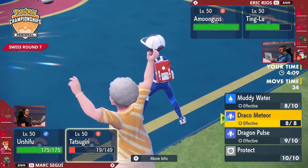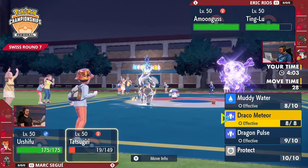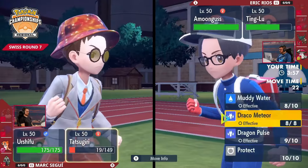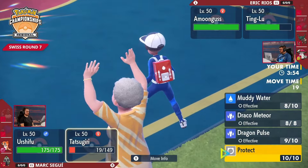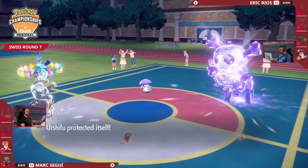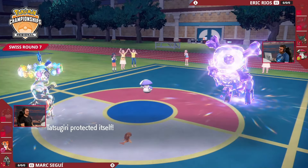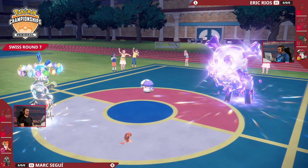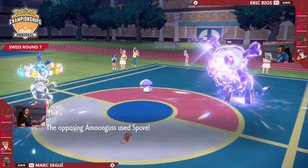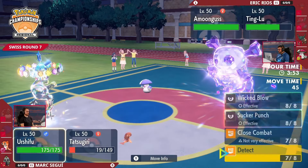The Close Combat is a bit of a detriment there because it has dropped Urshifu's defenses, so it will be a little bit easier to deal with. But it does have that Focus Sash intact and is going to be able to rely on that — as soon as it's broken, it becomes more of a sitting target. What's nice is you've used the Close Combat Stellar Tera boost, but neither of these Pokemon on Eric's side would likely be taking that anyway. You're more likely to lock into a Dark-type move with Urshifu now, so that one-time boost could pay dividends going into a later turn. For now, it's just going to be Tatsugiri and Urshifu keeping themselves safe on Mark's side of the field.